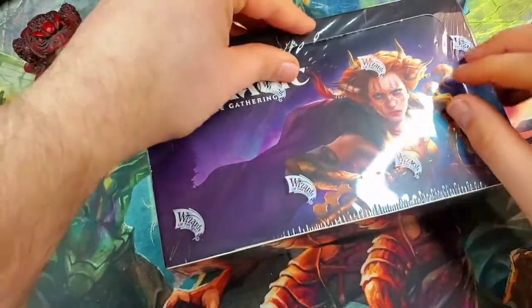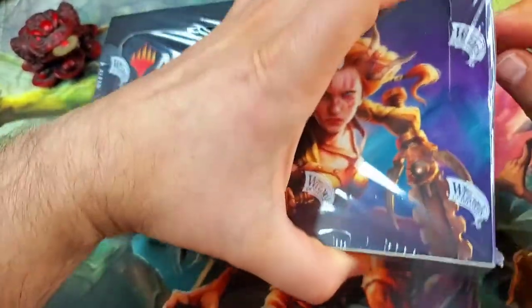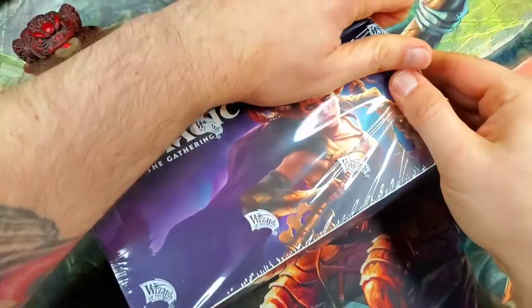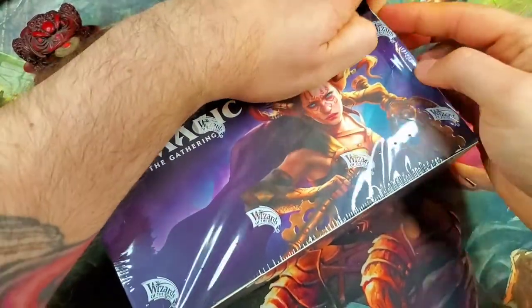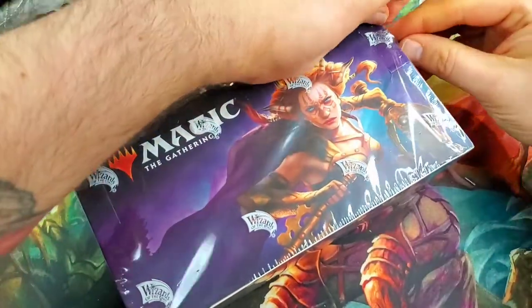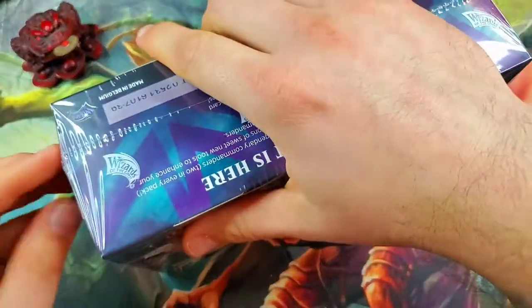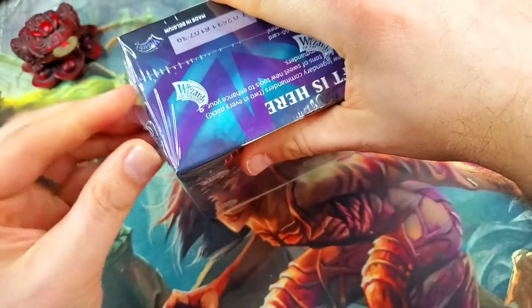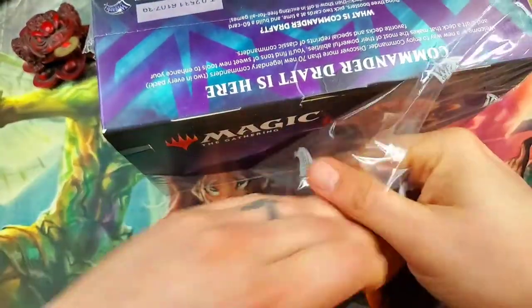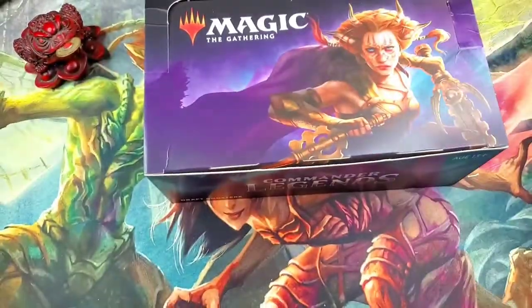We've been opening up some collector booster boxes and now we're getting into a draft booster box. It was a cool experience with the collector boosters — the etched foils and stuff like that — but I've heard you can get etched foils out of these regular draft boxes too, which is kind of cool. I don't know what the pull rate is on them.